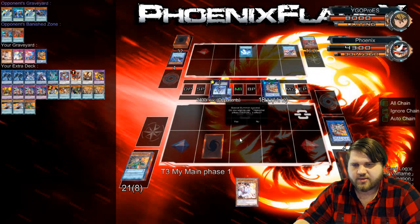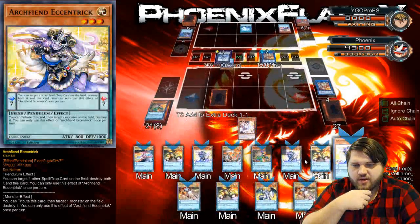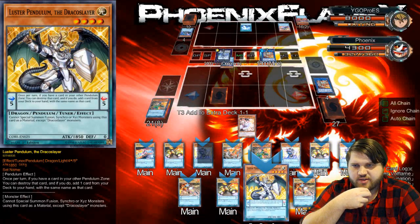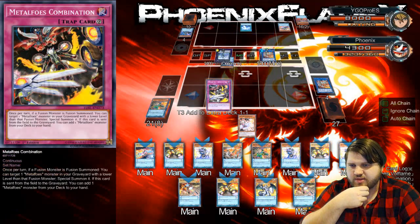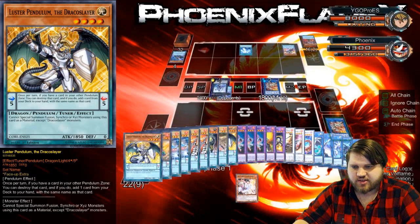I'll link into this and use its effect to put a Pendulum Monster into my extra deck. What I'll put into my extra deck is Luster. This prevents my Luster from doing anything really cool, which kind of irritates me — but hey, what the fuck ever. So we'll put Luster in the extra deck; that just seems fine. I just don't want to draw these cards.